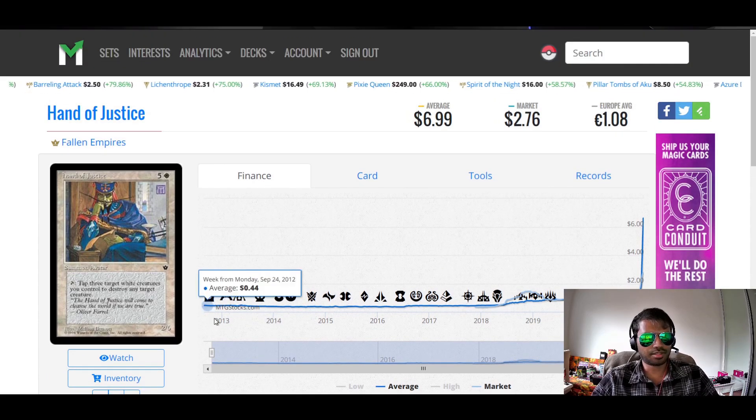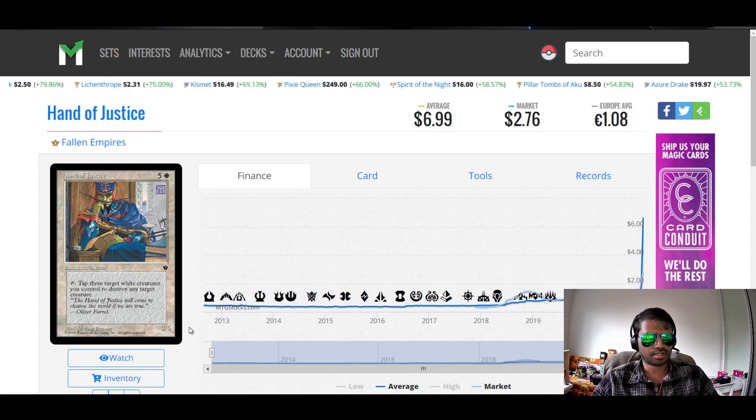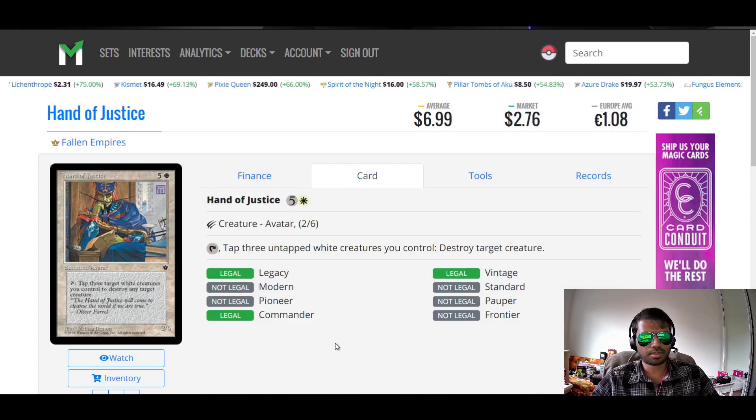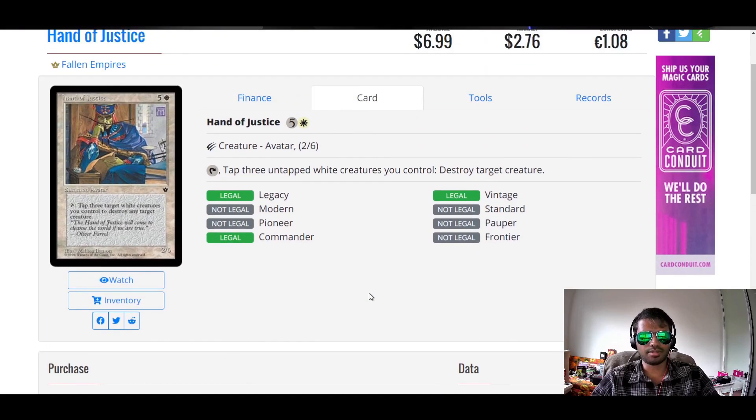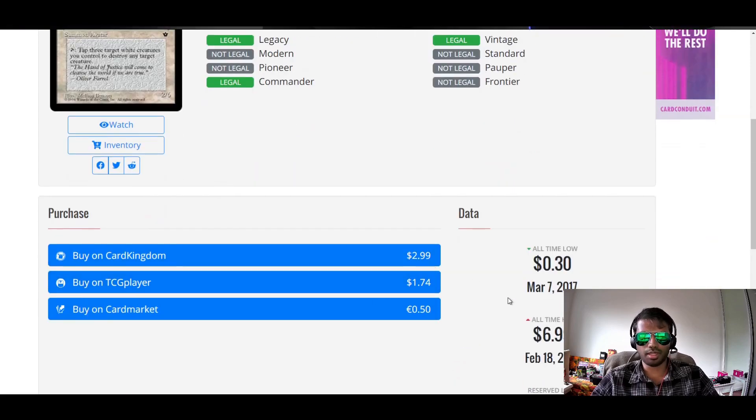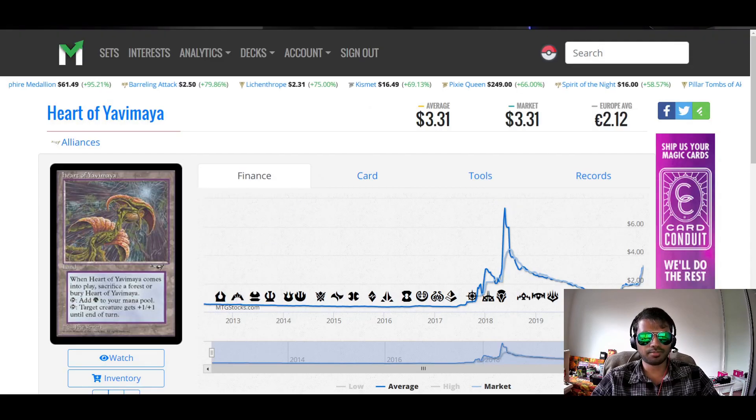Next card: Hand of Justice from Fallen Empires. Five colorless, one white. Summon Avatar. Tap, tap three untapped white creatures you control: destroy target creature. Six mana for a 2/6. I actually like this card — I think it's good. There are cheaper cards than this, but white allows you to make a lot of tokens. And more importantly, destroying target creature is something white doesn't do very well. So if you find something equivalent in black, it's not exactly the same value as it is in white — it's a bit hard to do in white. It's $1.74 on TCG. I think it's pretty good, actually.